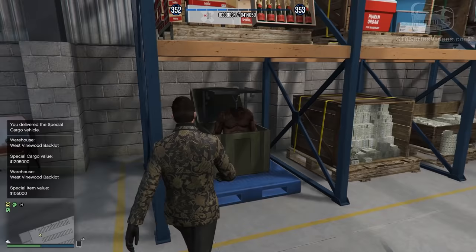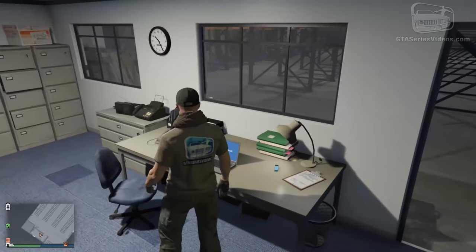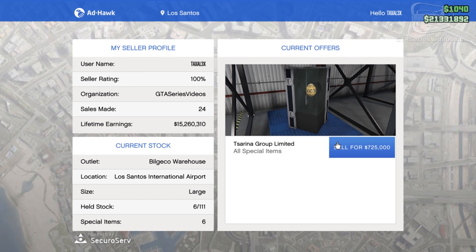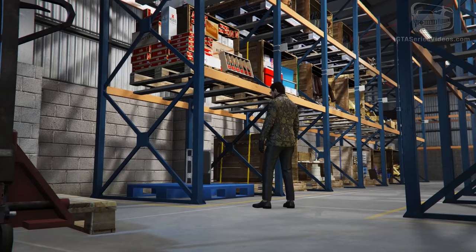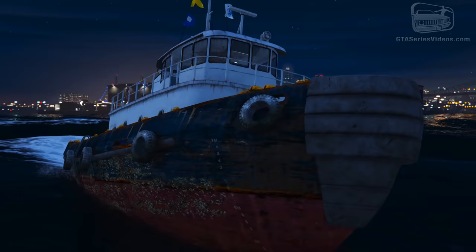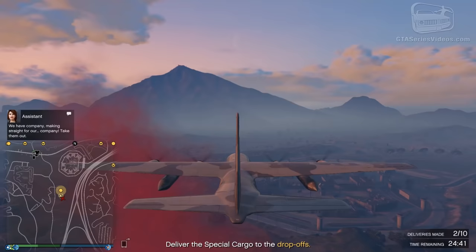After you retrieve the cargo and take it to your warehouse, the special item will be treated differently than normal crates. You'll have a specific offer to sell the object and you can sell it at the same time as a normal crate. When you choose to sell a special item, you'll have to face a normal selling mission involving a Brickade, Tug, Cuban 800, or a Titan.